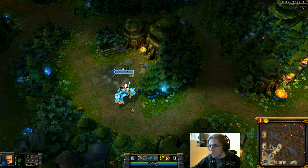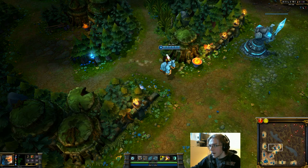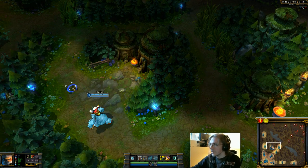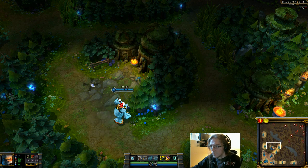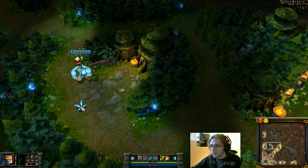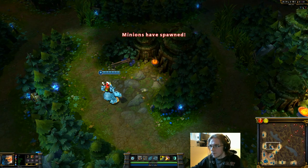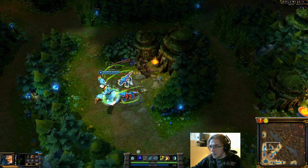We're going to start at Wolves first, which is right here on the map next to the mid tower. This is a custom game so there's no counter-jungling — just a standard, basic path. I'm using a tank mastery page right now. My summoner profile is br1v3, you can copy it. I'm also using tank runes with gold per 10 quintessences.